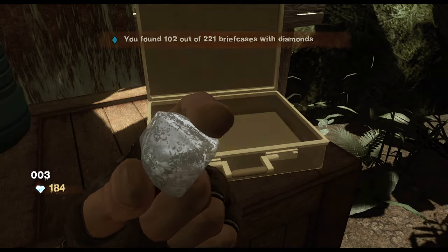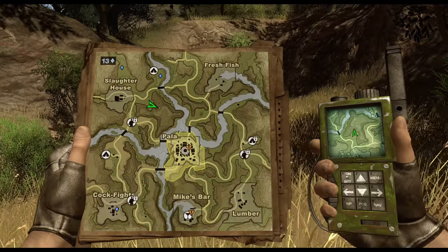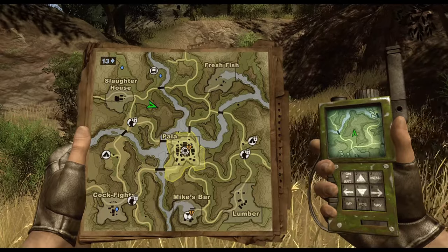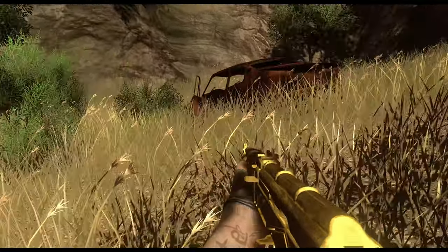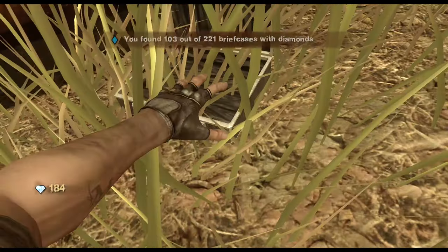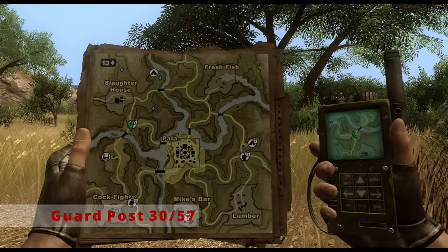After collecting that diamond briefcase, head south from the safe house itself. You'll see a small nook going into the rock face — it's south of the main road before the bridge. Inside that nook is a rusted-out car, and next to it is our next diamond briefcase.